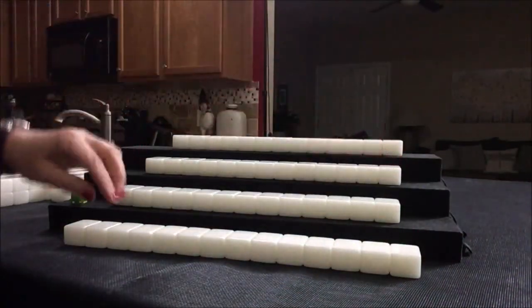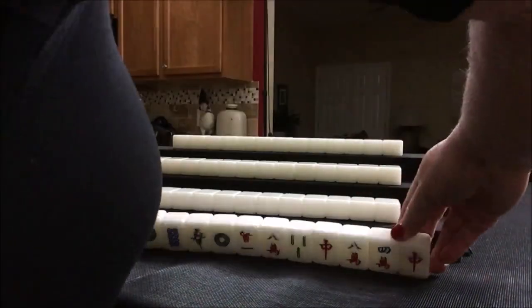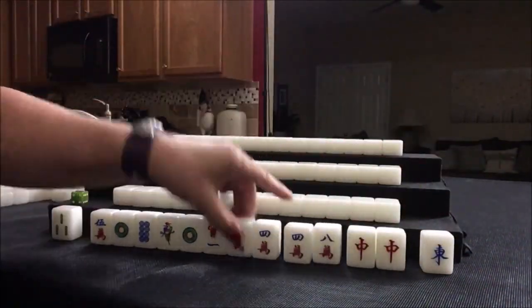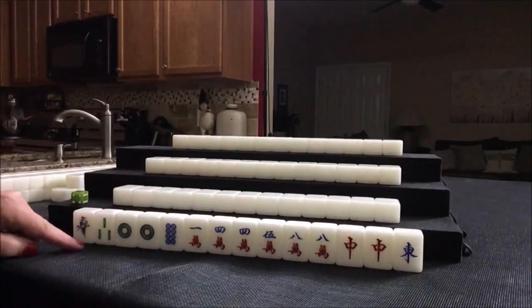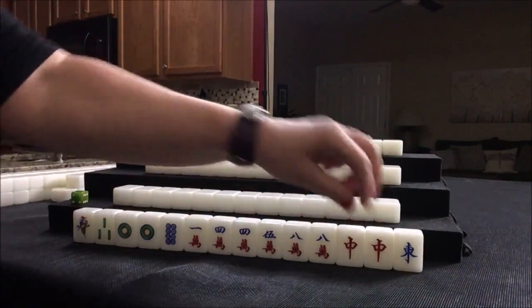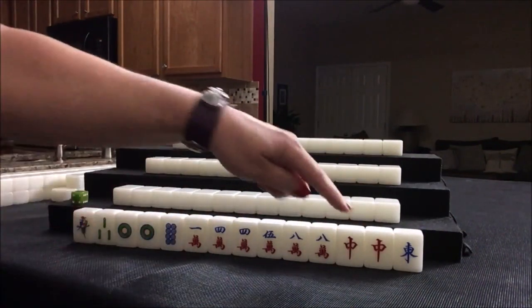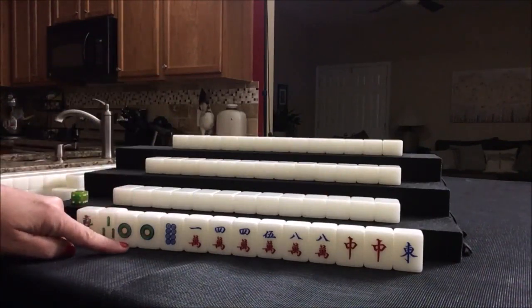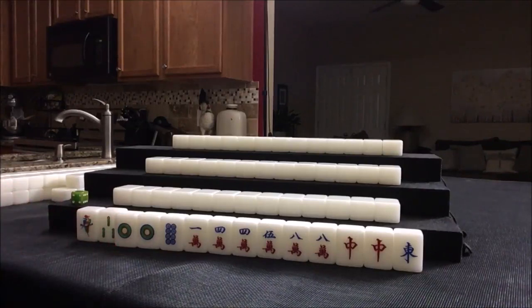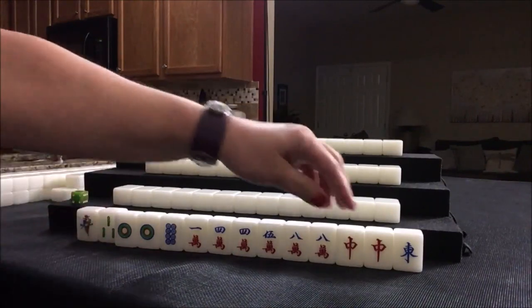Everybody has their tiles. Let's see what we can do for player one, also known as East. For this player, we have one, two, three, four pairs. That is a nice setup for All Pung — All Pung, Dragon Pung, maybe Void of Suit, Terminal Pung. So that would be All Pung number 49, Six Fawn. Dragon Pung, 59, two points. Terminal Pung number 73, one point. Voided Suit number 75, one point.